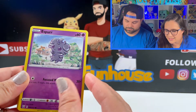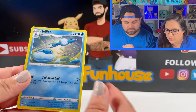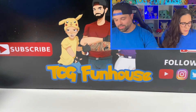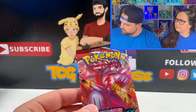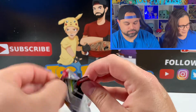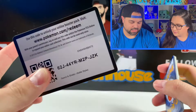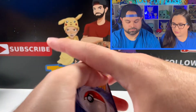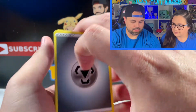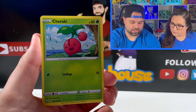Opening another pack: Rolycoly, Espurr, Blipbug. We're getting a lot of Single Strike Energies — they really want us to play the Single Strike style. Singling out a Houndoom holo — Single Strike Houndoom — this is a holographic card, but look at that reverse holo, that thing is dope. And a Marowak. We need some luck here — we actually had amazing Build and Battle hits.